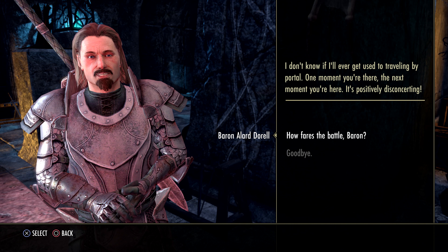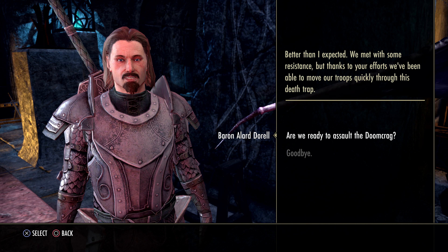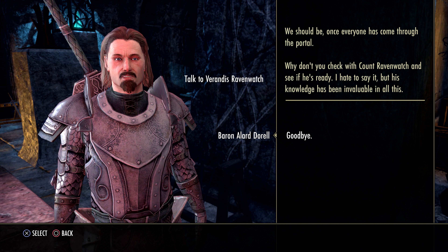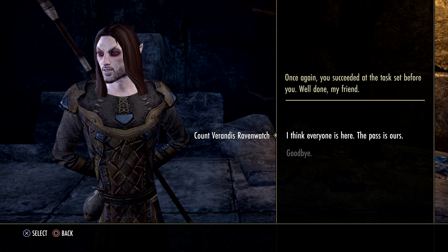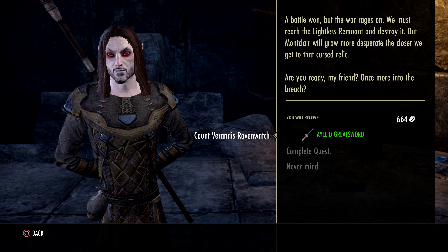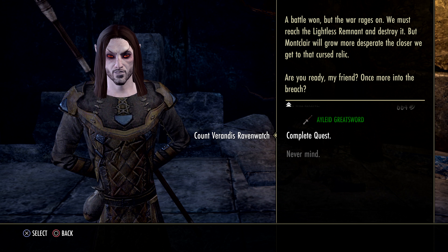I don't know if I'll ever get used to traveling by portal — one moment you're there, the next you're here. It's positively disconcerting. So how fares the battle? Better than expected. We met with some resistance, but thanks to your efforts we've been able to move our troops quickly through this death trap. Are we ready to assault the Doomcrag? Once everyone has come through the portal, check with Count Ravenwatch and see if he's ready. His knowledge has been invaluable. Once again you succeeded at the task. Well done, my friend. A battle won, but the war rages on. We must reach the Lightness Remnant and destroy it.